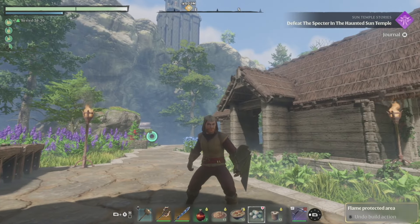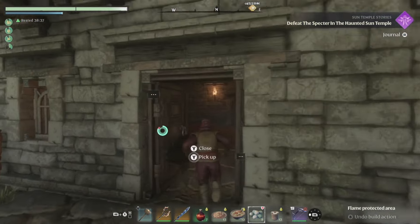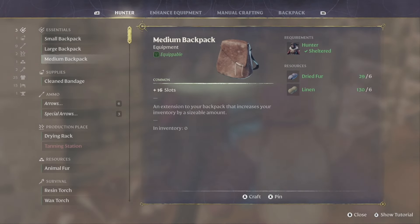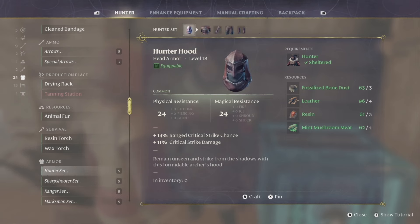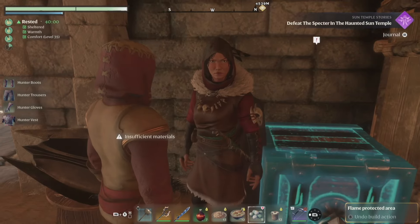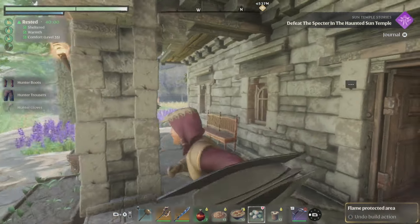Next up on the agenda is a new outfit - it is time to create a new outfit with even more perks and more bow damage. We actually have the ability to make the Hunter set now, so we're going for it. We've got everything we need and should have enough materials. We did - good.